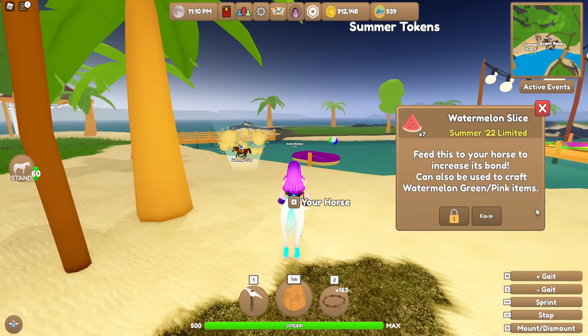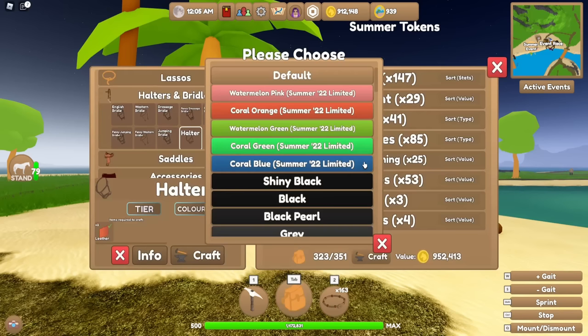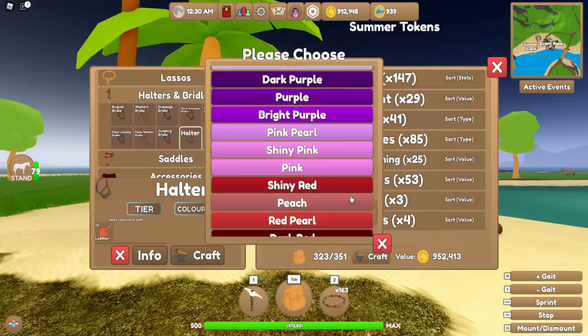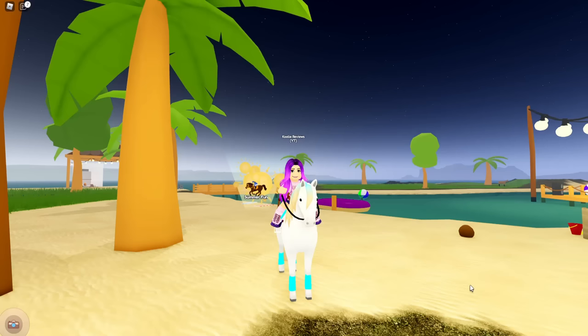I don't recommend feeding them though - I recommend using them for crafting. A really awesome thing added is new colors you can craft with. For example, going to a halter and then color - all of these are limited time colors you can craft. I have crafted a set of every single color that I'll be showing you on horses. The way all the colors are shown has changed too - all the oranges are together, all the yellows and greens, blues, purples, pinks and reds.